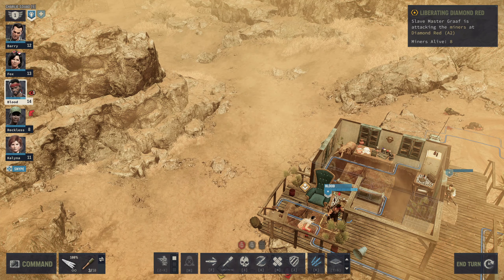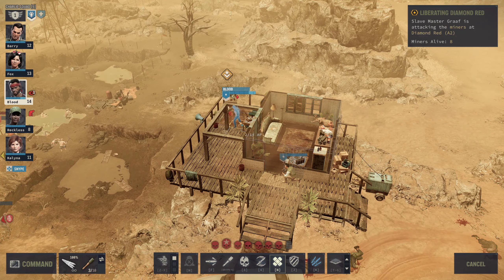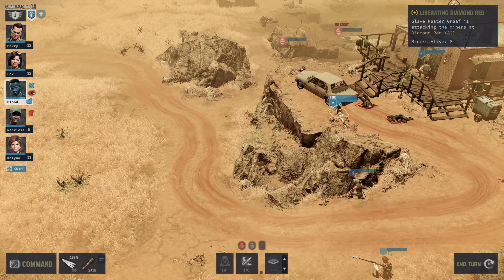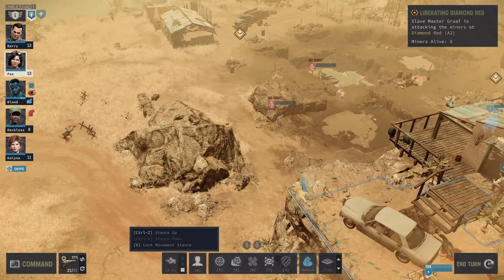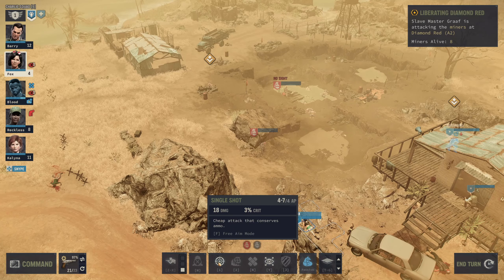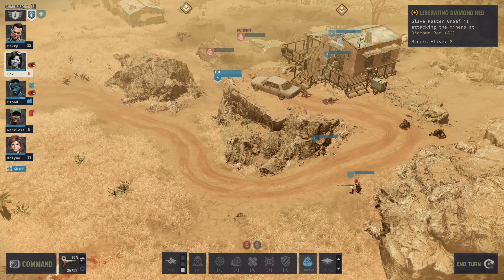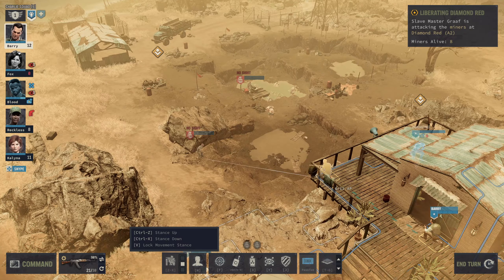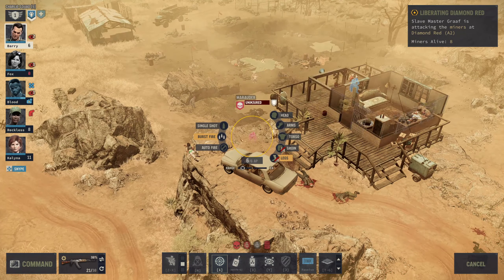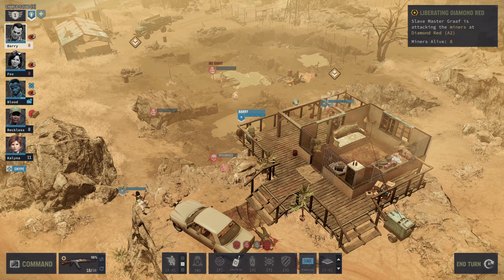We'll bring Fox in — there's a clear shot here, it's certainly going to be a grazing hit but I'd rather put some damage out for now. Get in there Barry — moving as of this moment. Hello — good position to shoot, good position to shoot indeed. In the head, I think. Blood, you're busy. Reckless, you're gonna need to move around. This is going to be a slow assist, and a lot of civilians are going to die.